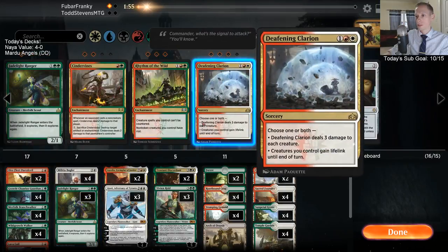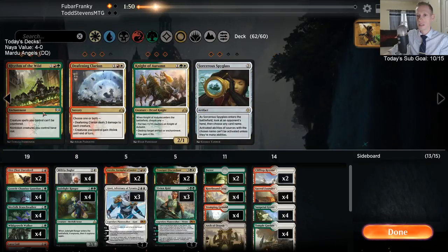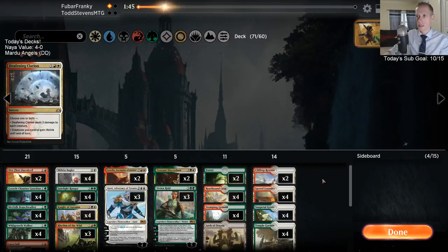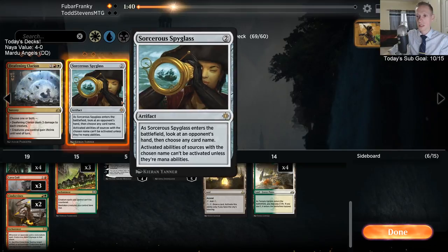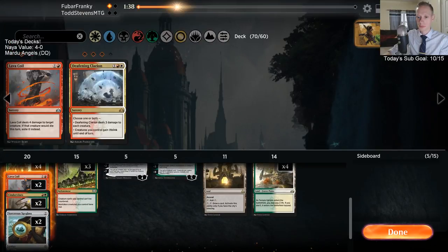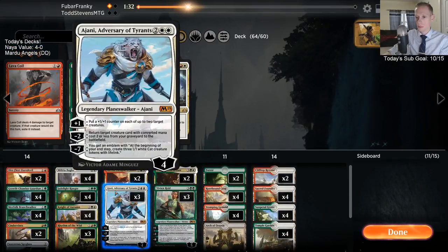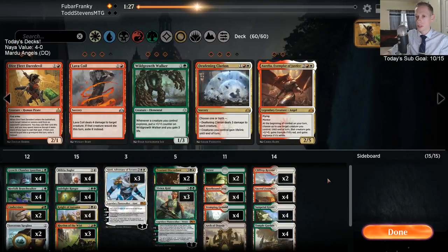Whoops, wrong cards! Get Jade Light back in here. I want Cinder Vines, Rhythm, Knight of Autumn, Spyglass — I have like eleven cards coming in here. So all these Coils are out, all these Wild Growth Walkers are out, the Aurelias are out, the Daredevils are out — and that gets me to sixty. We didn't see anything really that good to Daredevil — they had Opt, which is fine, but just going to go ahead and trim it.